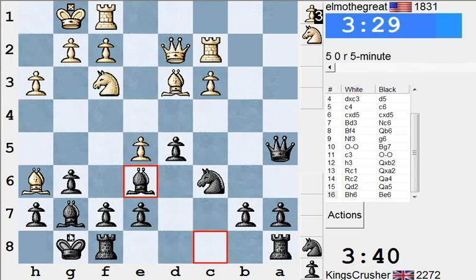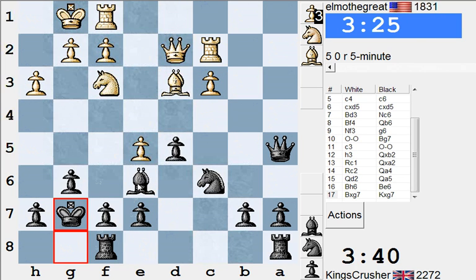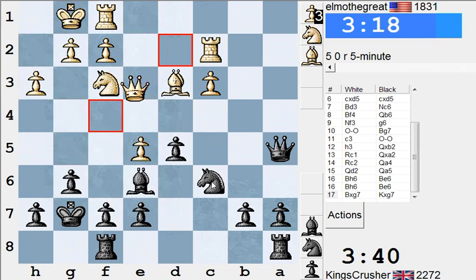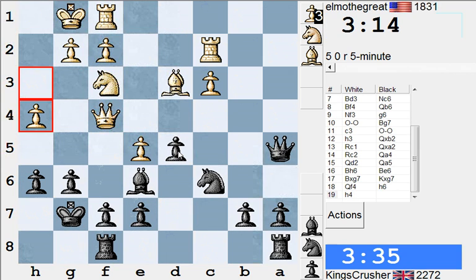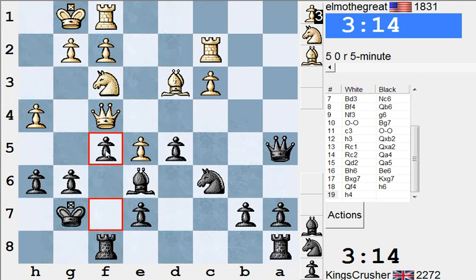Oh, he's making a mess of my King. It's too early in the morning to have King safety issues, I think. I'll try this one. So h5 is actually a potential threat — let's play h5 myself. I don't like the way he's coming to my King here. I've got f5. That makes things a lot worse... I don't know. Look at that f4.